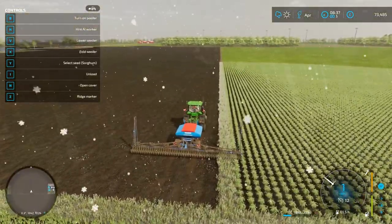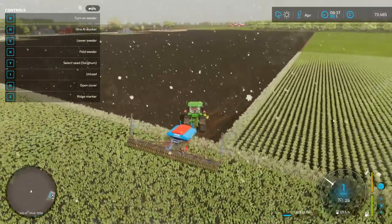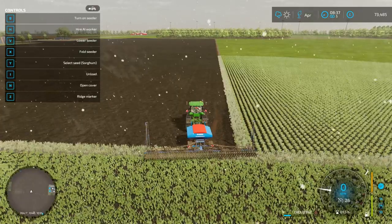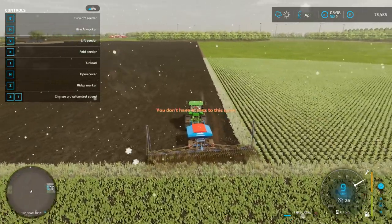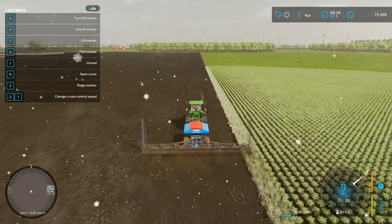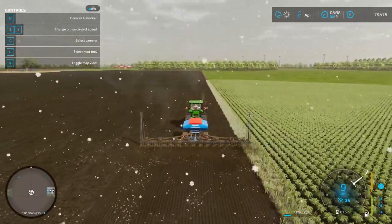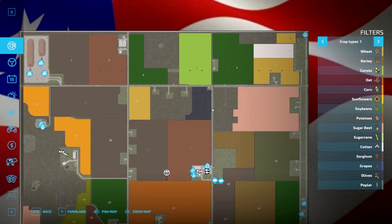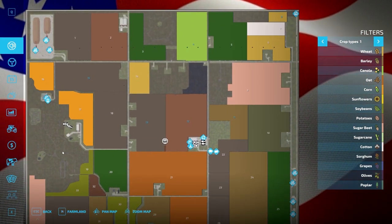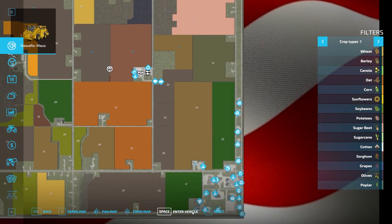It just needs spraying after planting, which can be done easily. We'll hire a worker for that. There are a lot of stones on here and it's very snowy as well. Our silo is over here and we've got it ready to go — we're going to take it to the animal dealer.